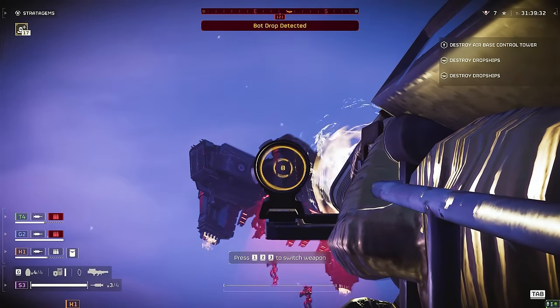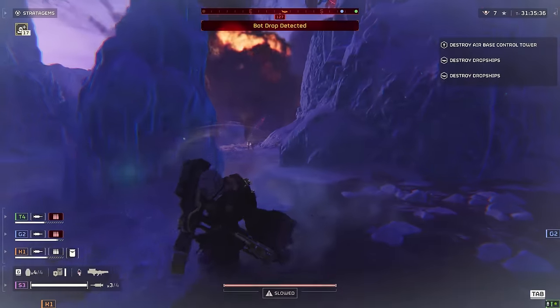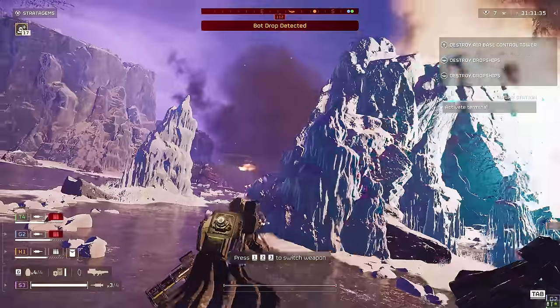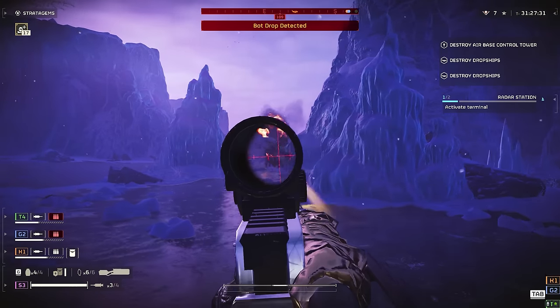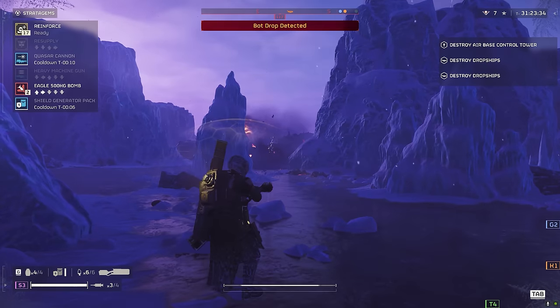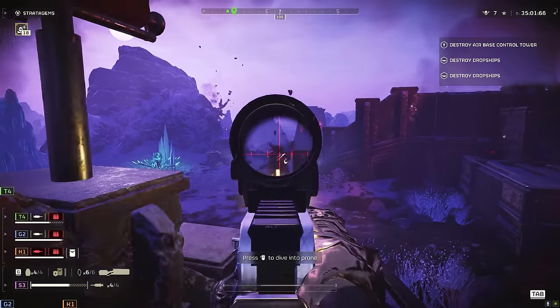Now, this is almost its party trick - it will one-shot dropships. This is insanely powerful against automatons. Again, the downside to this weapon is the very long recharge time. You can see how long I'm waiting here for it to recharge, and it also has to charge fully before it discharges. You cannot partially charge and fire; it has to fully charge and then fire.